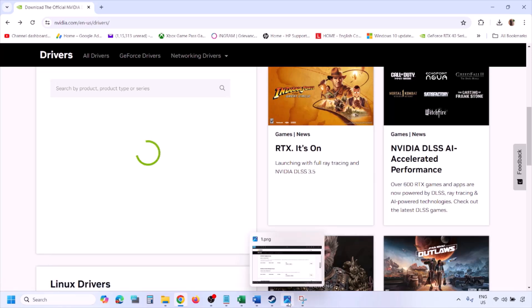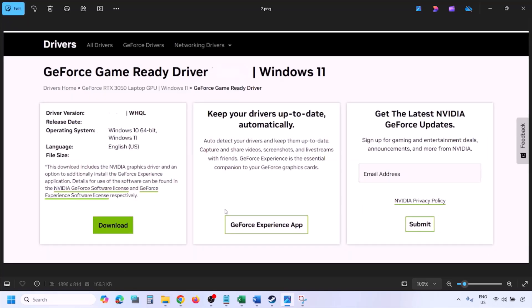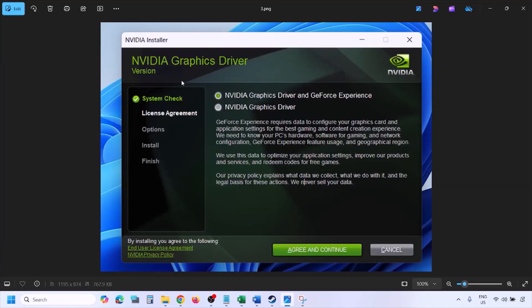Once you click Find, you will see the page with the latest GeForce Game Ready driver. Click on View, and then once you click on View you will see the download option. Click on Download and let the download complete. Once the download is complete, run the exe file, and once you run it you will see this screen. Click Agree and Continue.